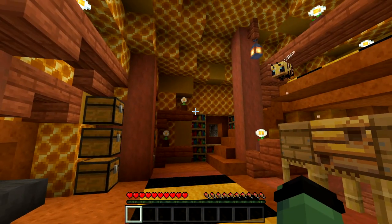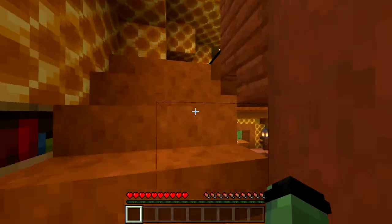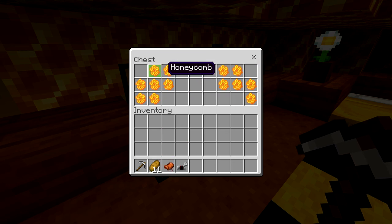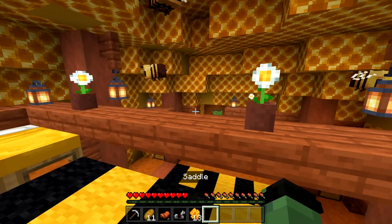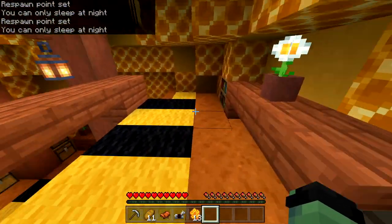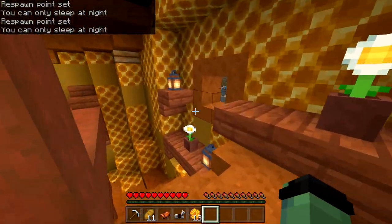Aside from me trying to rob the place, it looks really cool. I would be glad to live here, I guess. Never mind — stuff to steal! Perfect saddle, iron horse armor, honeycomb. Can you eat honeycomb? What do you exactly do with honeycomb? I've never really messed with the item in Minecraft, so let me know what we can actually do with it.